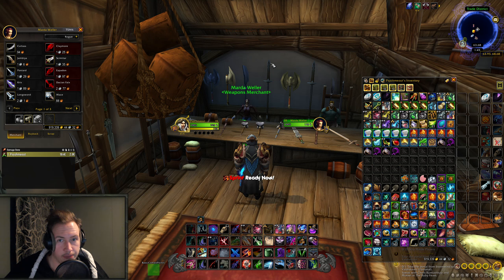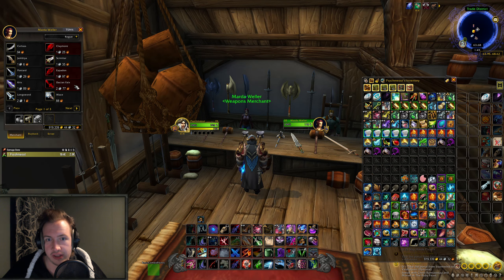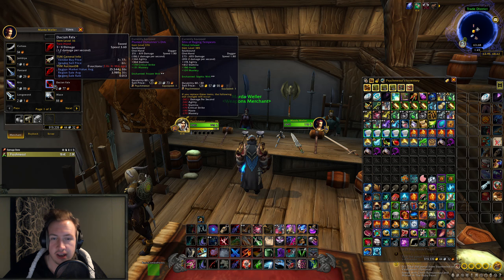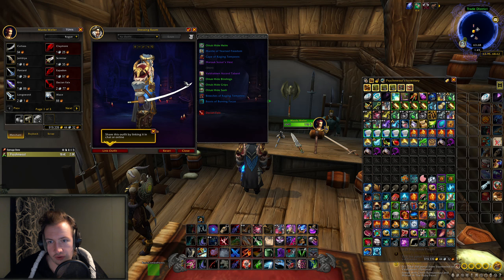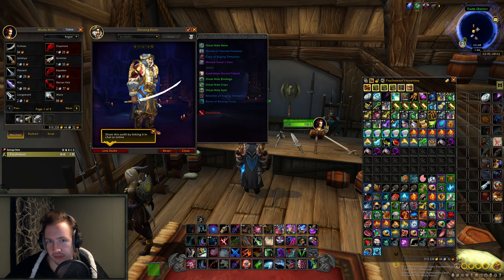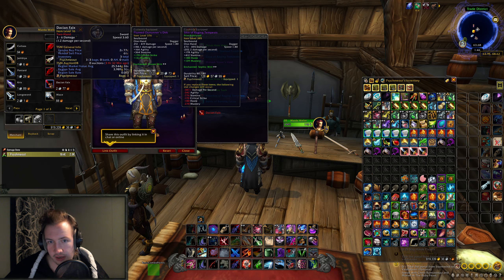Another item I personally think has a very unique and cool appearance is one you can buy from any weapon merchant in pretty much any major city. For Alliance, for example, you can buy it in Stormwind's Trade District. This is called the Dacian Falchion, and it currently has a region market value average of 25.5k gold and a region sale average of 4k gold — yet you can buy it from the vendor for just two silver. The weapon itself looks like a long katana, great for a ninja-style transmog setup. It is a two-handed sword, but if you're playing a Warrior you can transmog two of them, and having a ninja setup with this sword definitely works quite well. Buy a couple and throw them on the Auction House.